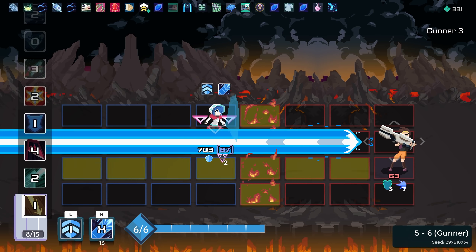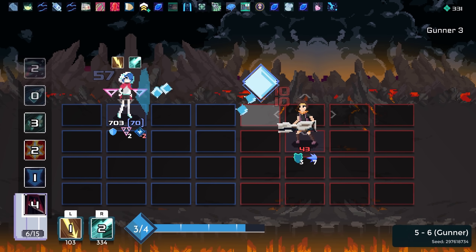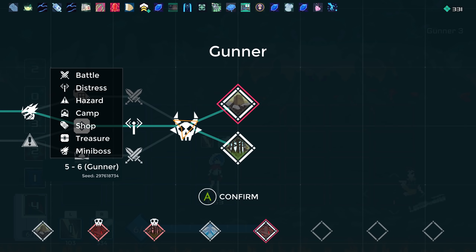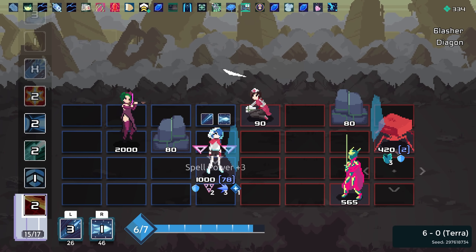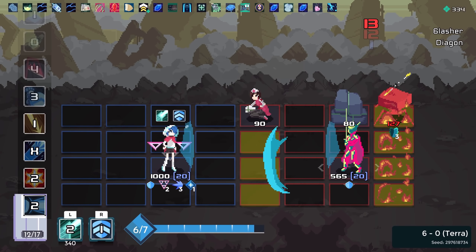You are very dead, good sir. There we go. Do we kill or save? I think the extra healing at campsites will be valuable, especially since we're getting pretty late in the run here. And we can use the HP as well.